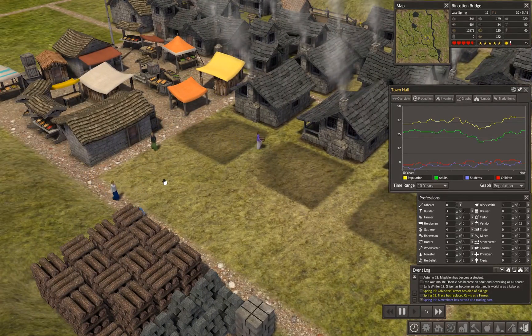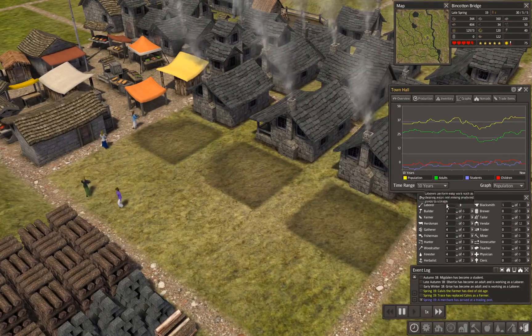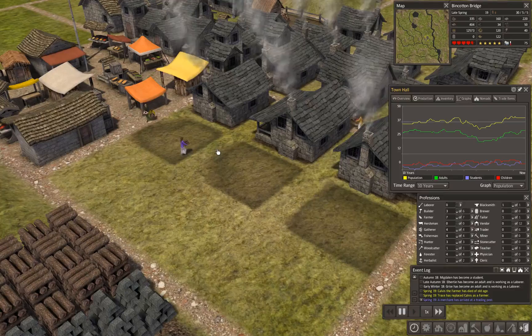We're playing at speed one — that's why everybody seems to be crawling along here. People are presently delivering items to the homes to be built. I knocked my vendor down by one and my trader down by one, because I only had one laborer and we're going to need builders to put these up.